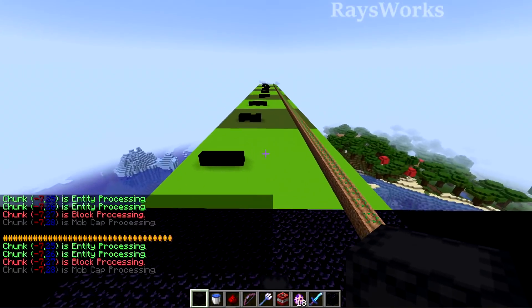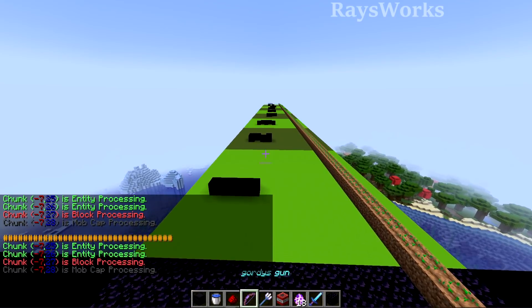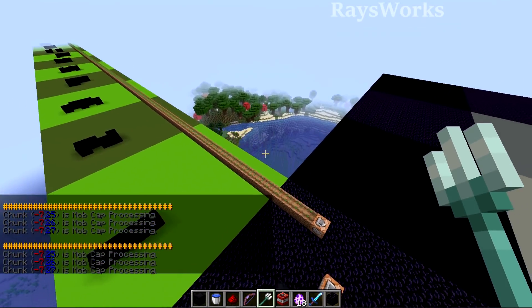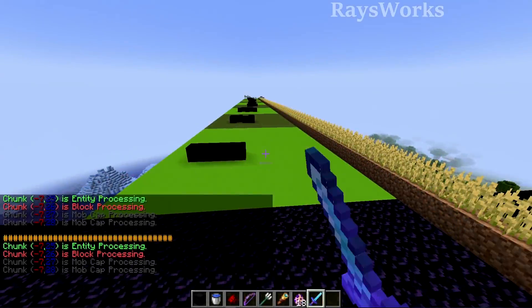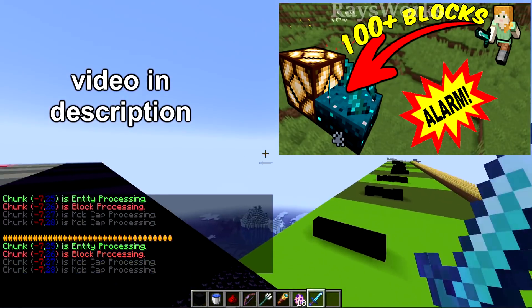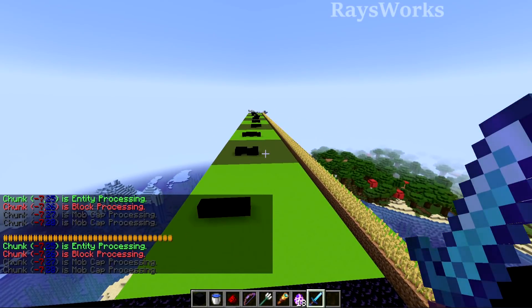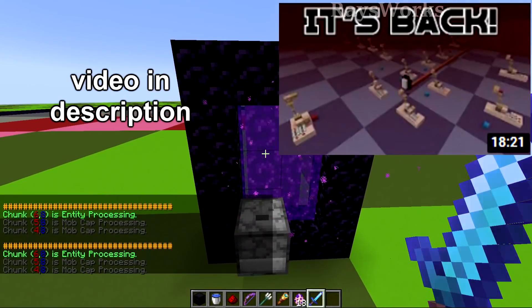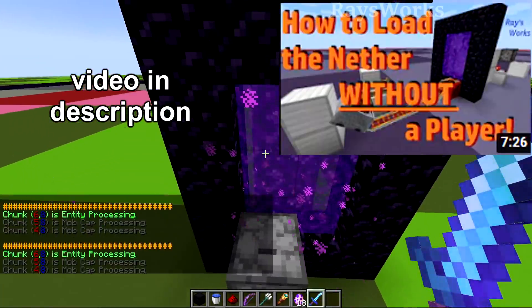In our chunk testing world they fixed one of the bugs to do with simulation distance — if you turned down your simulation distance but had your render distance turned up, you could throw projectiles into chunks that are not being entity processed. If I throw a trident way out in the distance it gets stuck in those chunks. Now instead, entities will just hit the border and freeze there. In the last snapshot I was concerned about there not being any redstone processing chunks around the player, though there were still ones around spawn chunks. As you can see now this is working — the red text in the dialogue shows it is redstone/block processing way out there in that pink chunk.